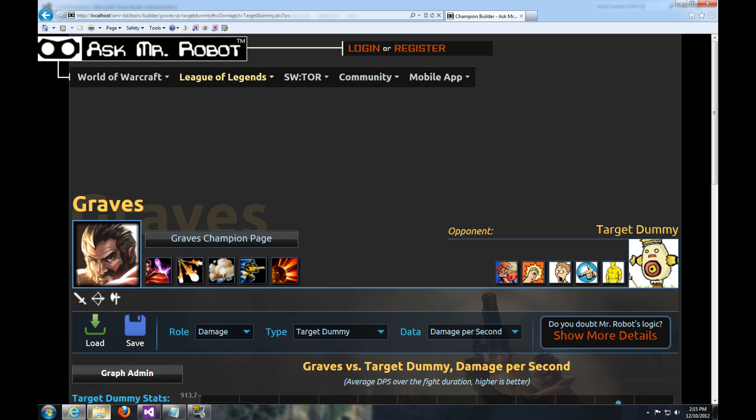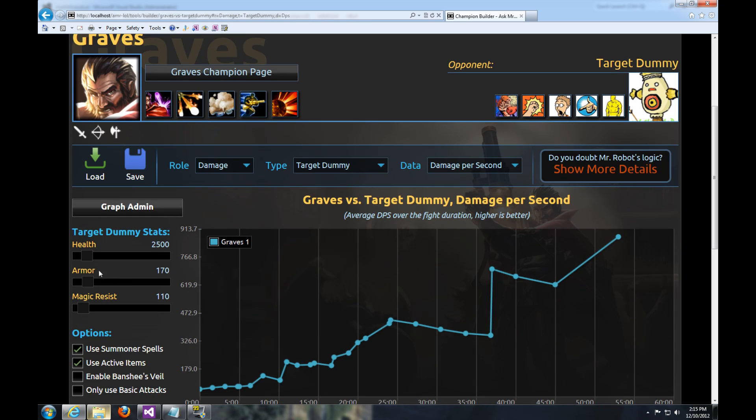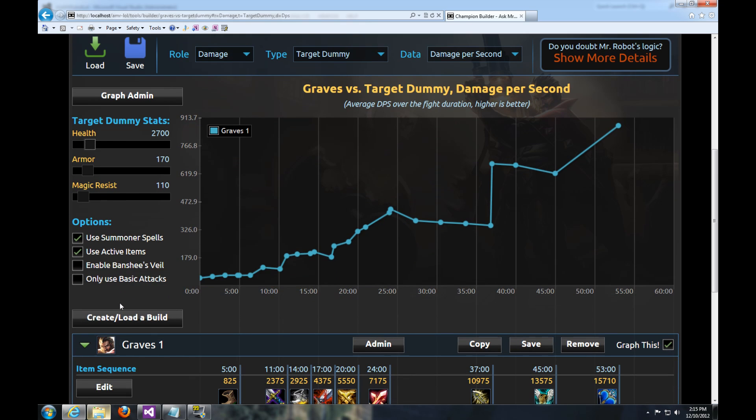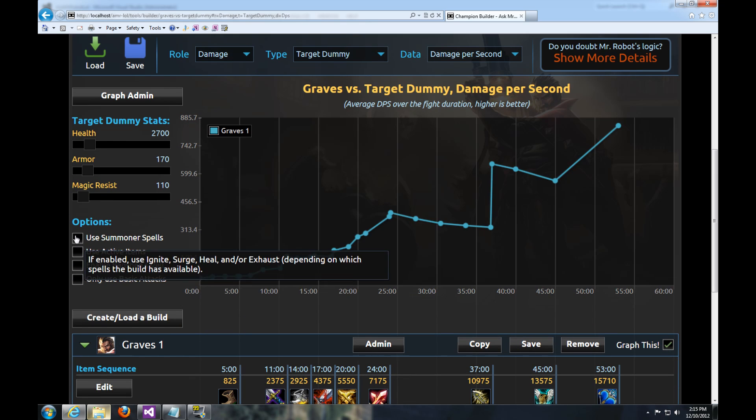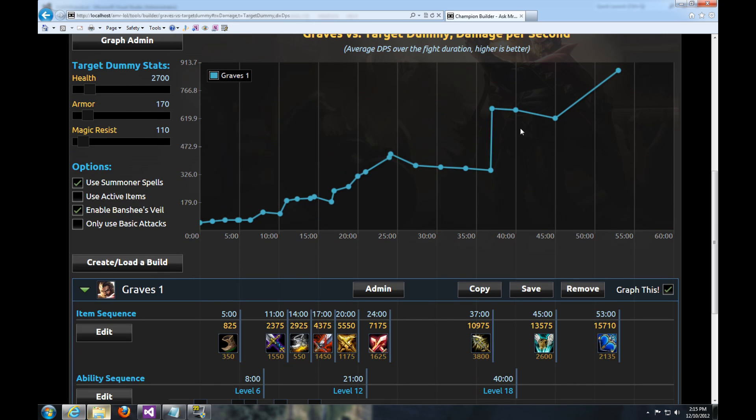Here you're looking at Graves versus a Target Dummy. You can select an actual opponent as well, but we're going to leave it on the Target Dummy for now. You can play with the Target Dummy's Armor, Health, and Magic Resist right here on these sliders. You can also choose different options to use Summoner spells and enable Banshee's Veil. And then here, it graphs the damage against the Target Dummy over time.